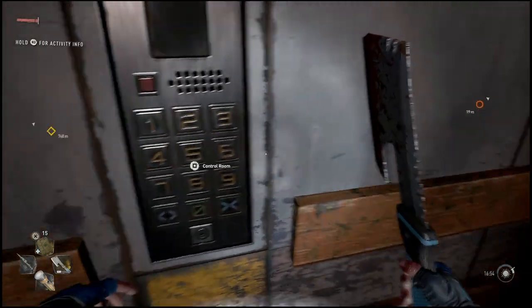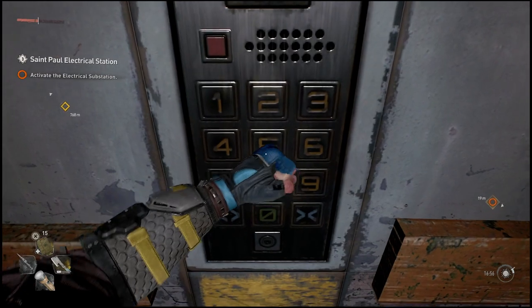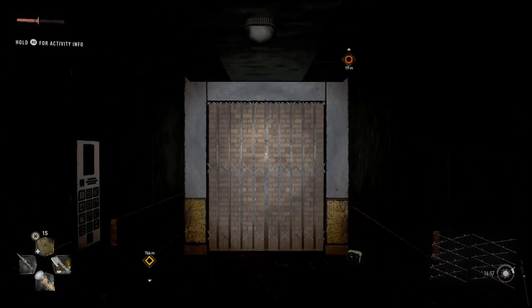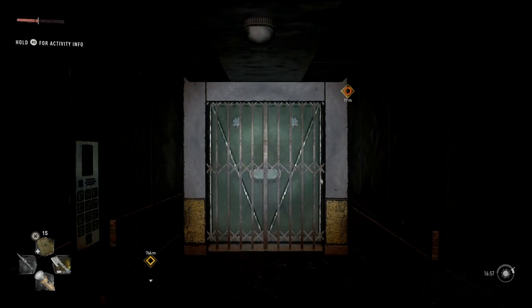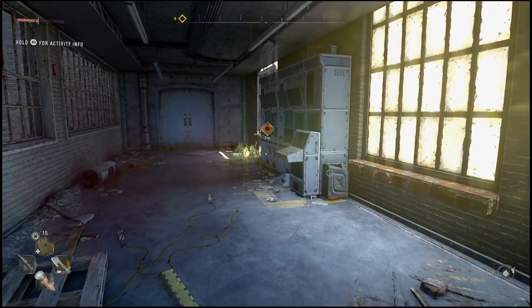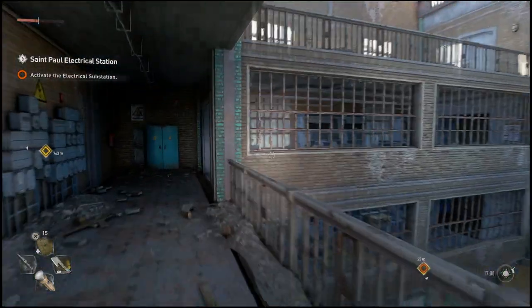After that, go into the elevator, head upstairs, and simply complete the mission by turning on the generator. That's pretty much it for this video — I really hope it helped. If it did, drop a like below. If you're new to the channel, subscribe — I will be making future Dying Light 2 guides. Check out some of the other videos on the channel as well, and I'll catch you guys in the next video.